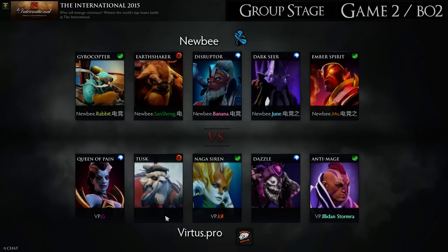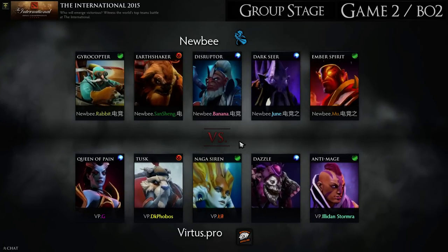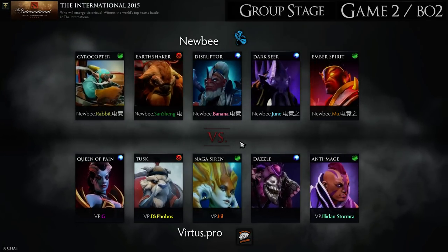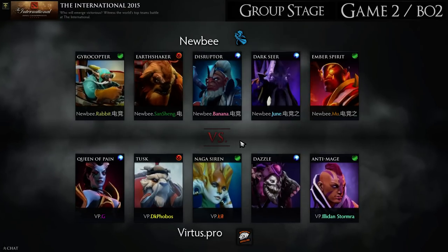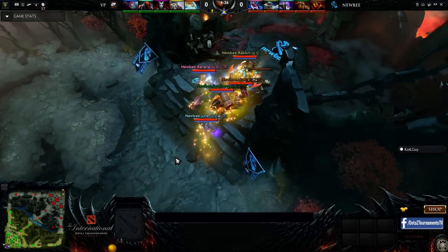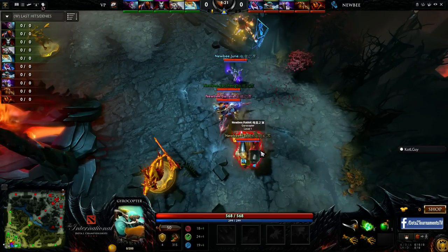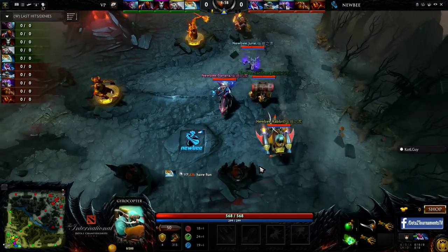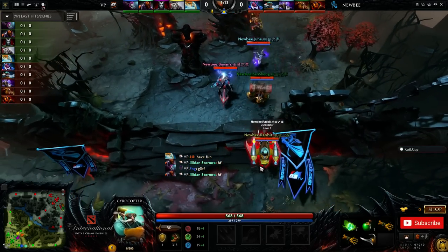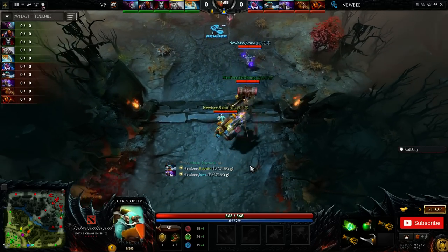So the supports can roam more. Ember Spirit is definitely gonna get pressured a lot mid, so I think Earth Shaker is gonna have to focus a lot on zoning mid, fissuring a lot, or sitting behind Ember Spirit. It's gonna come down to how the supports rotate this game. I think VP is a bit better draft here. We've been seeing a lot of Ember Spirit this tournament as well, and it's really been his tournament so far — coming up in TI, we didn't see that much Ember Spirit initially.